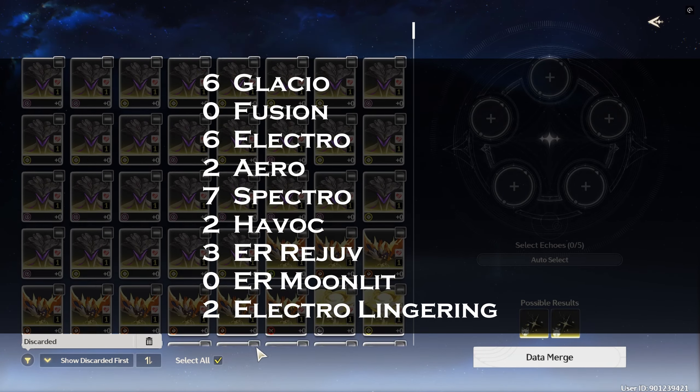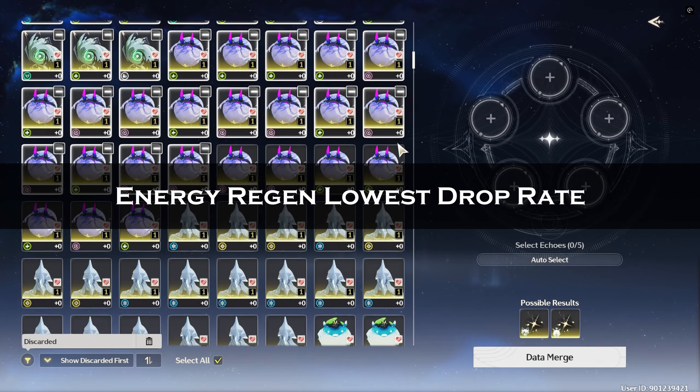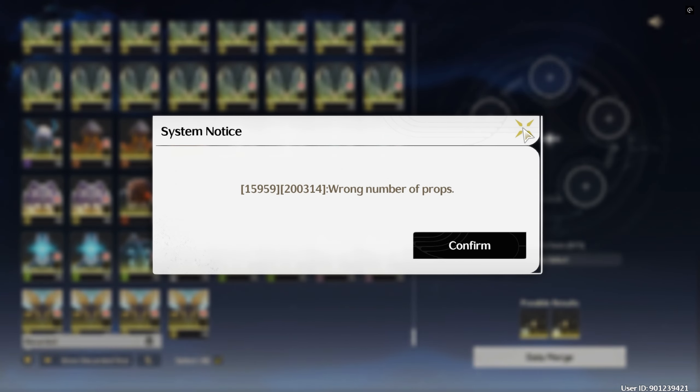I don't know why I got no Fusion. It's understandable that I get no energy regen for Moonlit Clouds because energy regen is at the lowest drop rate, proven by my other video where I killed everything in the map — you can watch it here.